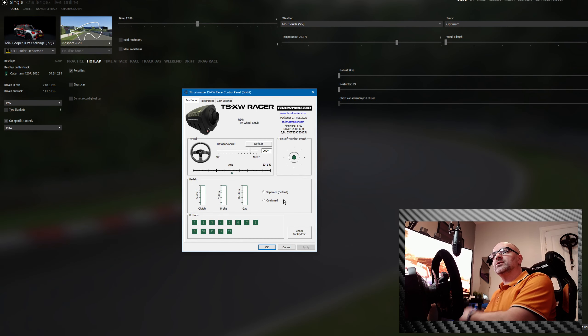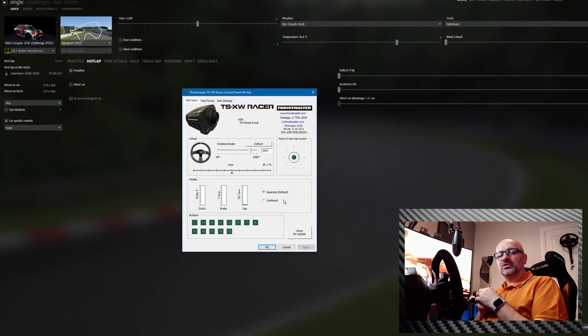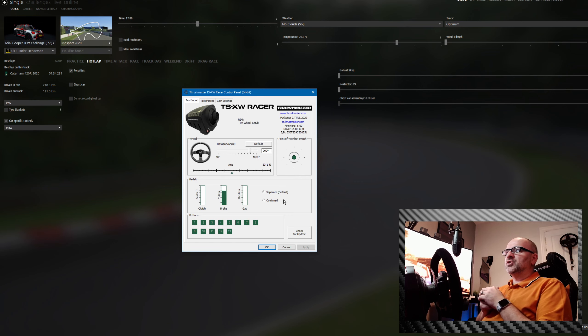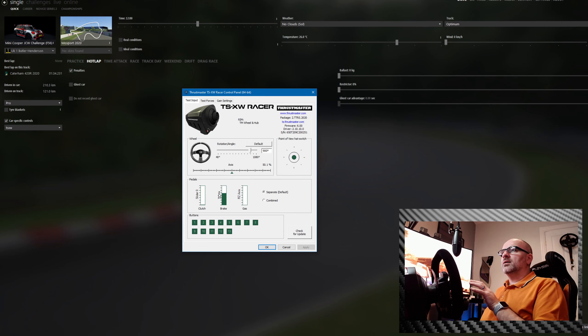Okay, so we're going to jump into the Thrustmaster control panel. I have a TS-XW Racer Sparco base — this one here — and this probably does apply to many other Thrustmaster products as well. As you can see, my accelerator pedal and brake pedal won't go to 100%. I'm absolutely jammed on the brake there and can't go any more. Same with the clutch pedal. There are no settings I can find in this section that change anything to do with the pedals, so you don't get full calibration at that point.